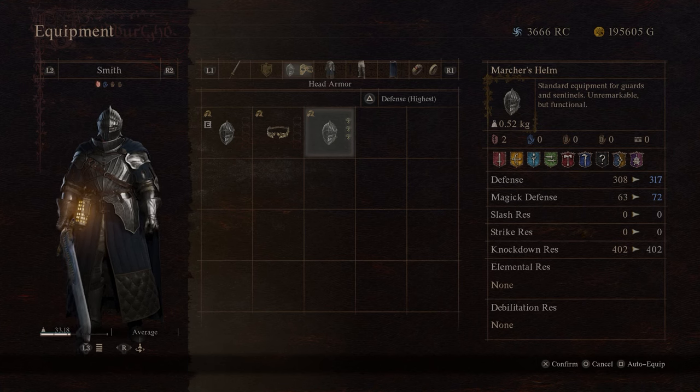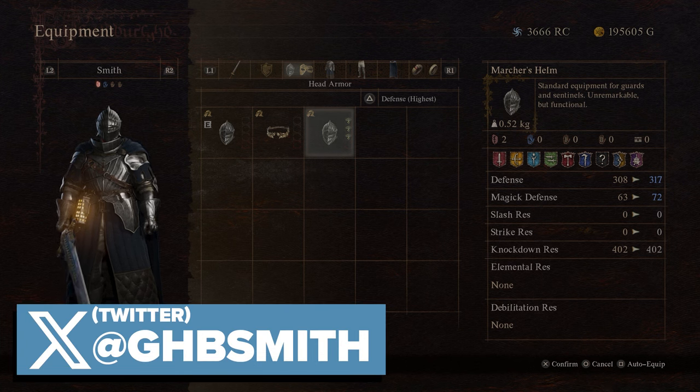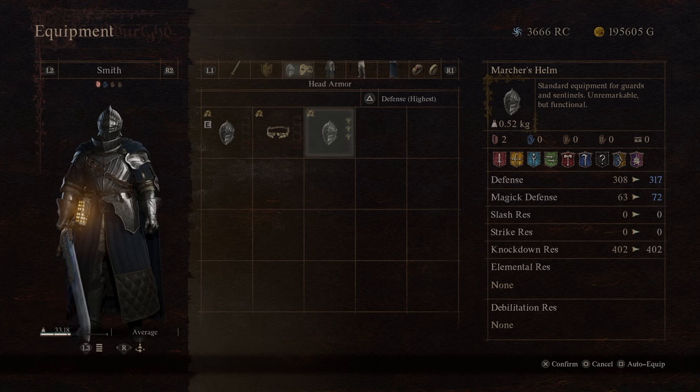What's up guys, it's Smith here from Gamers Heroes. I've got a quick guide for you today in Dragon's Dogma 2 on where to find an awesome heavy armor set really early in the game — probably the first couple of hours — that will keep you going for ages. I'm actually using this set myself, mostly maxed out, about 30 to 40 hours into the game. I was just running around and found the full set in a box, along with the cape.